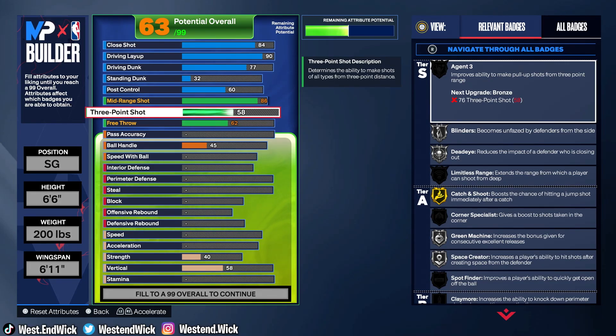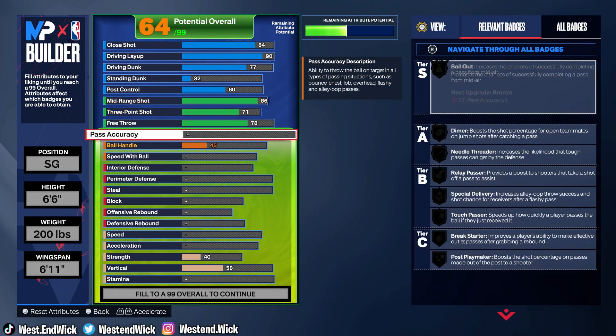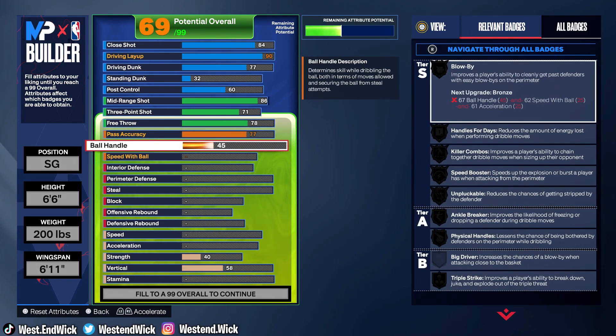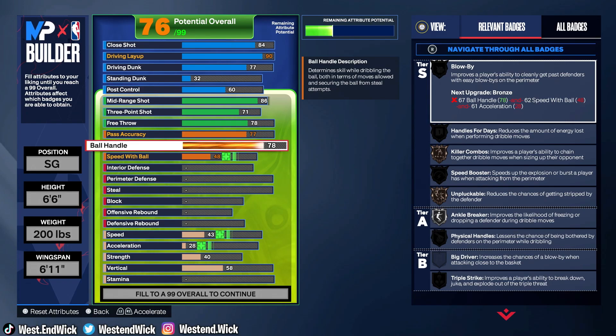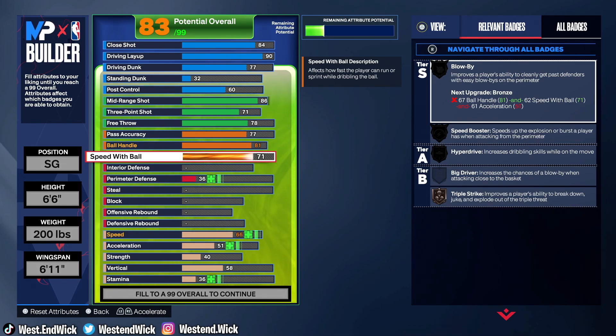Free throw is 78. Pass accuracy is 77 — I don't know why the hell we got pass accuracy because Kobe ain't never passed the ball. It's a lot of things we're going to be changing in this build because so far it's not even really accurate. I feel like if they made it all the way accurate the build would have been too cheesy, because Kobe with a 77 pass accuracy is crazy. Kobe don't pass the ball.